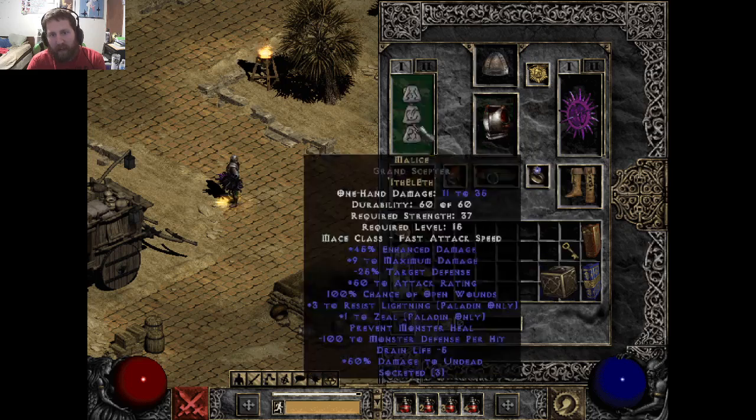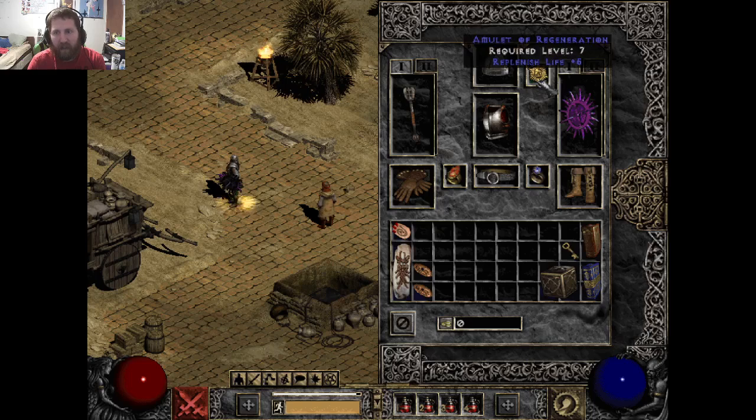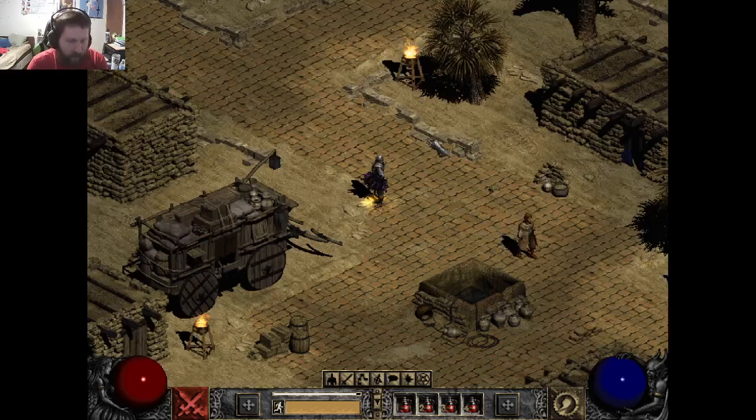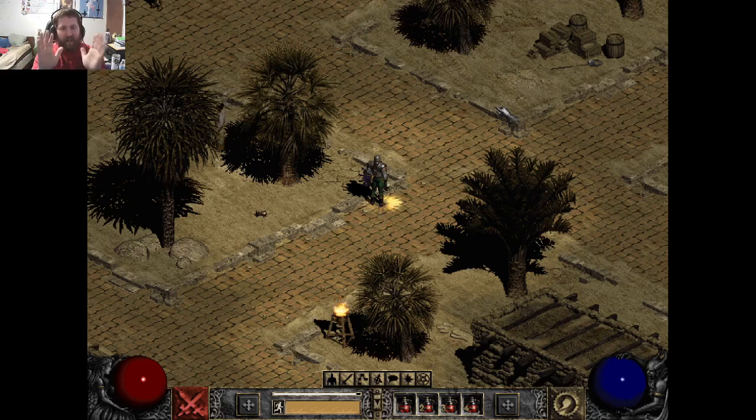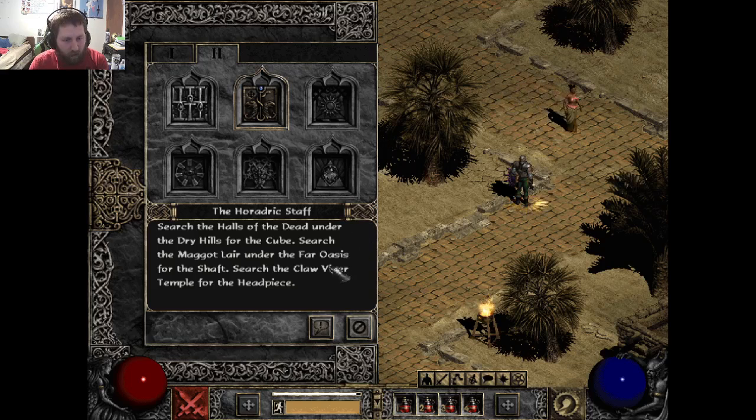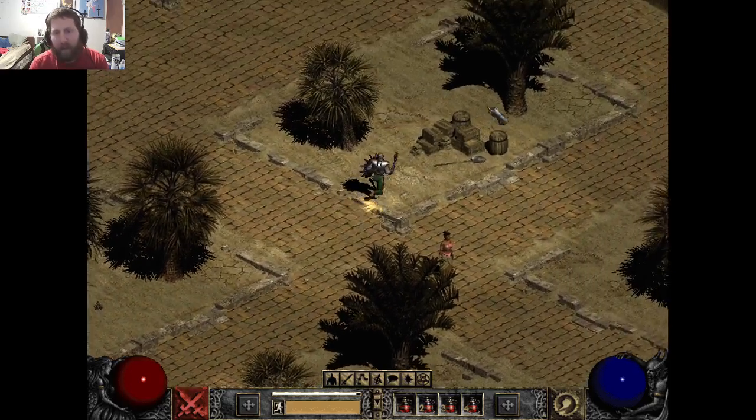These three pieces here are going to be what I'm using, unless I can find something better with additional modifiers. With that being said, I didn't continue on in the story — I only did some off-camera farming just to kind of buff up the character a bit. We're going to still continue on with finding the shaft in the Far Oasis, in the Maggot Lair. So we've got to go and find the Maggot Lair.